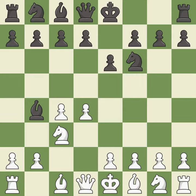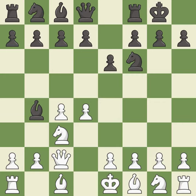In the Nimzo-Indian Defense, BB4 pins the knight on C3, preventing it from moving or protecting E4, and threatens to trade, disrupting white's pawns after BxC3. Qc2 defends the knight on C3 and continues the fight for the E4 square. Castling gets the king out of the center and activates the rook. E4 takes space in the center, controls the D5 and F5 squares, and allows the light-squared bishop to develop. This strikes at the center, countering the opponent's ability to grab space.